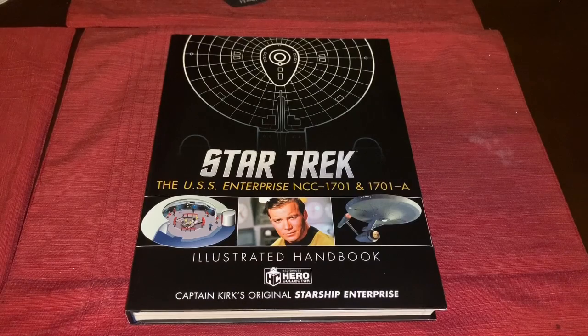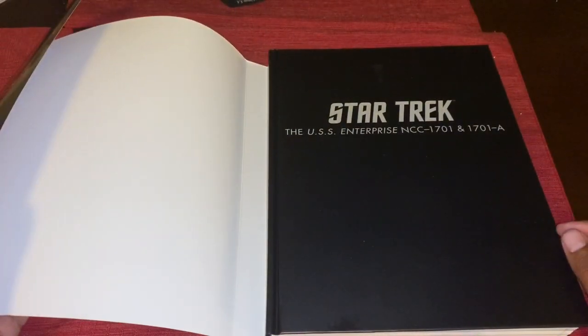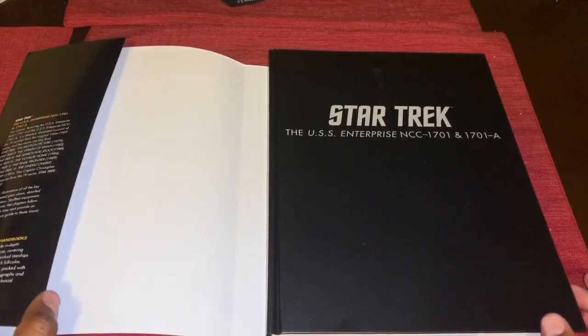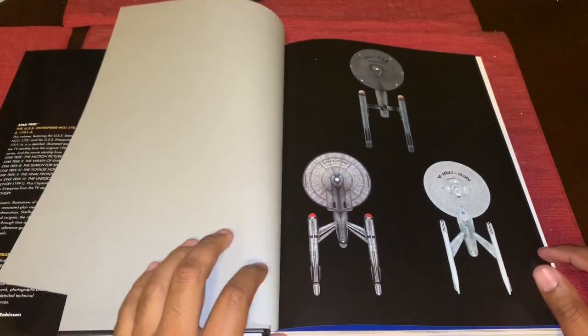Now I'm going to open it right up. Without the dust jacket it's simply black and says 'Star Trek USS Enterprise 1701, 1701-A.' Then you turn the page and you get what looks like three different plan views or three different views of the ship.